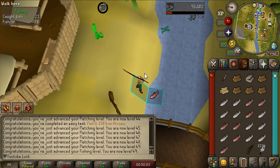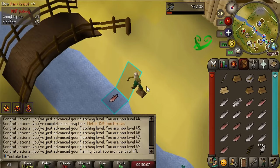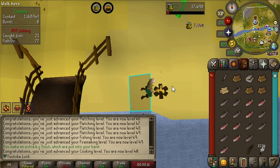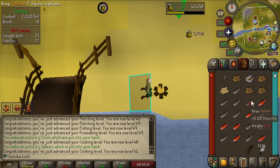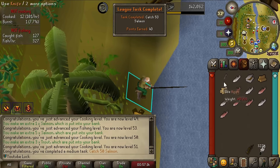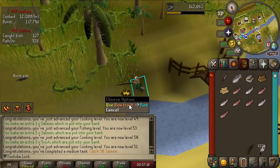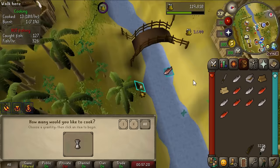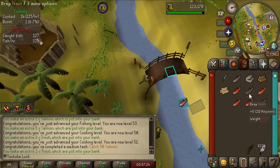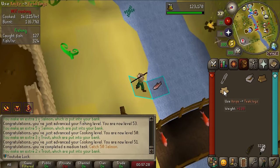I'm gonna put a fire right next to the fishing spot and then I can instantly cook my entire inventory of fish for an insane amount of XP, drop them and get right back to fishing. Catch 50 salmon - 40 points added to our collection! The nice thing about Production Master is that there's a chance every time I cook something it makes 25 extra and sends them to the bank - so I don't even have to actually bank these.